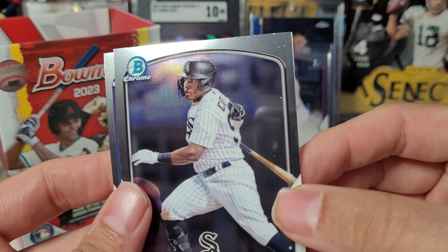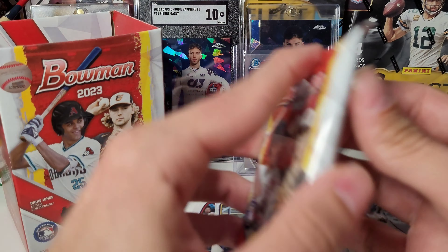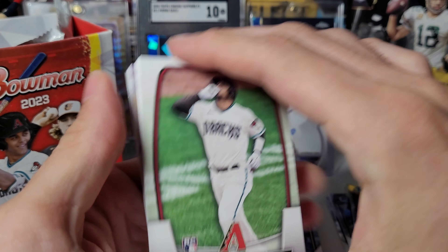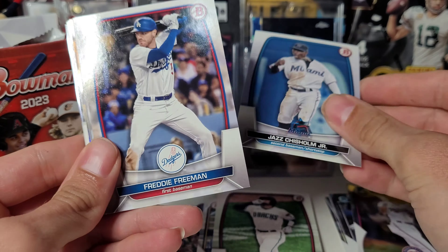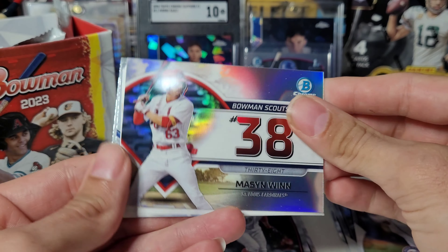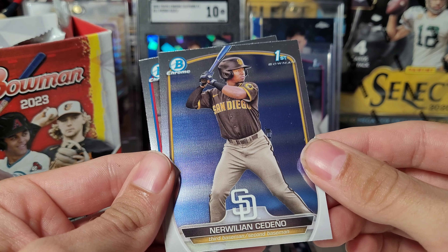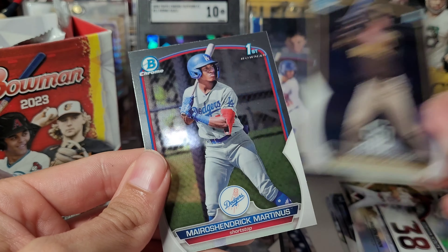Oscar Colas — that's another chrome card I've gotten with some damage at the top. Hoping our next restock we see some value packs. Going to kind of fly through this base stuff really — Mason Wynn, Nerwillian Sir Daniel. Again some scratches on the top.